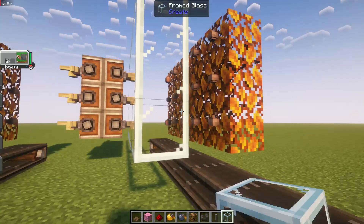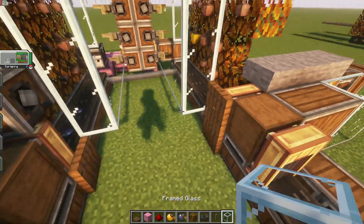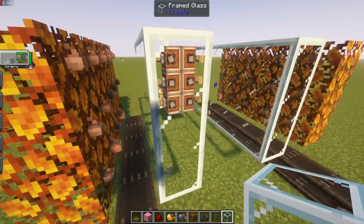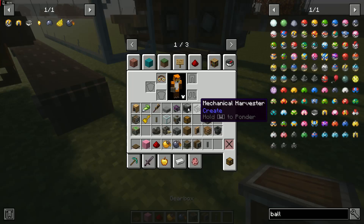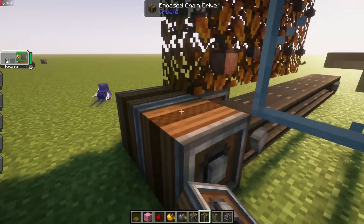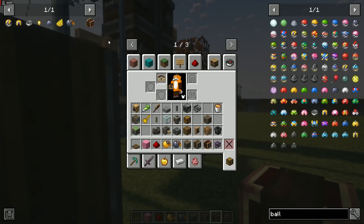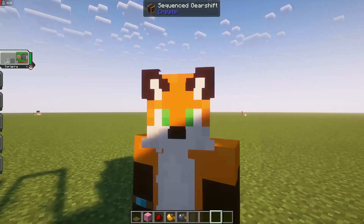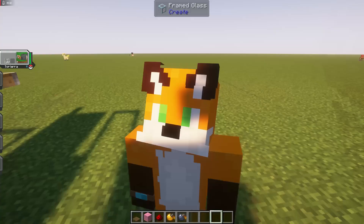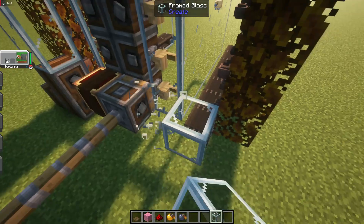On this one I just have a bunch of casings for decoration to make it look nice. Back here we'll need gearboxes — connect these, then we'll need a sequence gear shift, which is made from a cogwheel, electron tube, and brass casing. It takes a little bit but it's pretty simple if you know what you're doing with Create. I suggest just rushing the nether — all you really need is to find a blaze spawner, right-click it a couple times, and rush back.